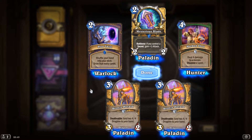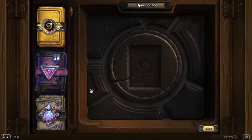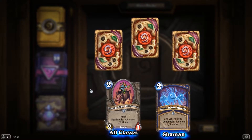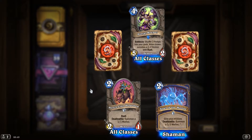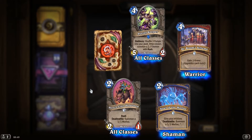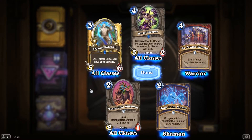Another rare. A golden rare. Mysterious Blade, Battlecry: if you control a secret, gain plus 1 attack. HengeClan Hogsteed. Soul of the Murloc. Portal Keeper, Battlecry: shuffle three portals into your deck — when drawn, summon a 2-2 demon with Rush. Doctor Boom's Scheme, gain 1 armor, upgrades each turn. Golden Rare. Golden Rare. Arcane Watcher, can't attack unless you have spell damage.